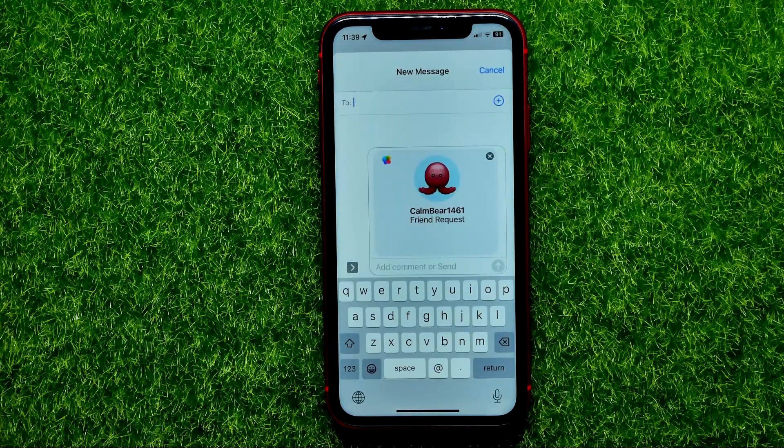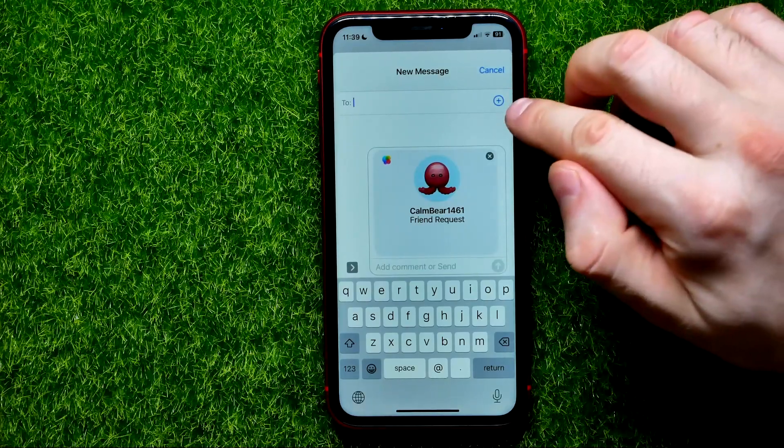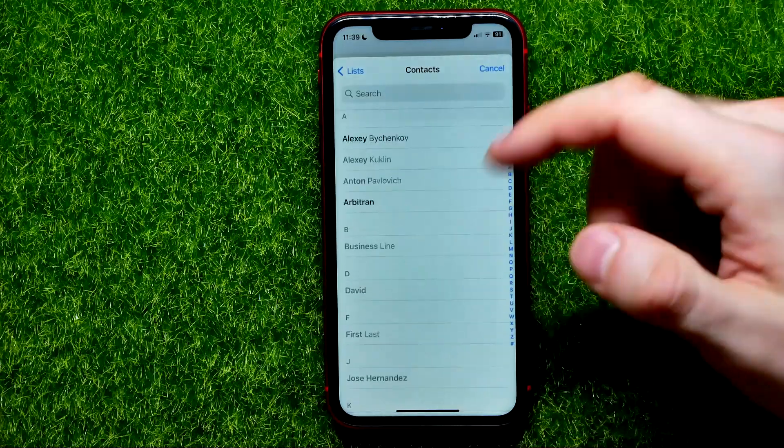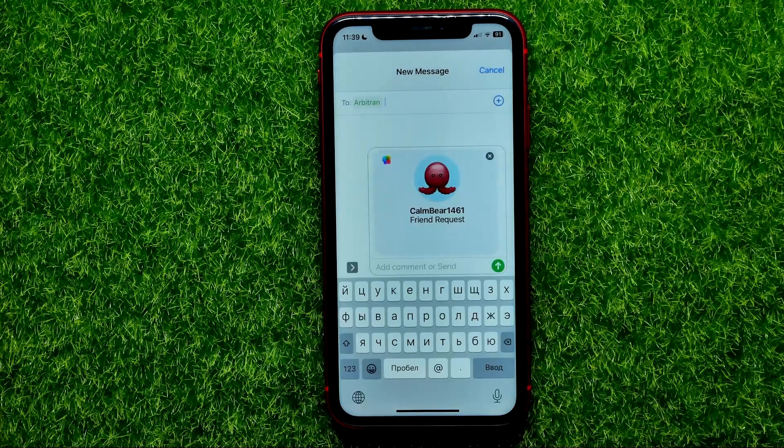That opens up the Messages app, and right here you have to select a contact whom you want to invite as your friend. Just hit right here at the plus sign and then select a contact.